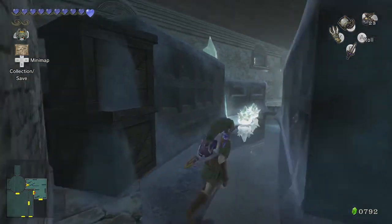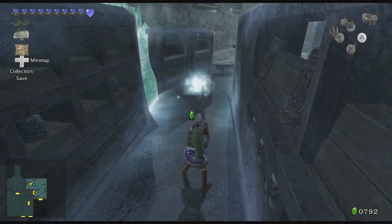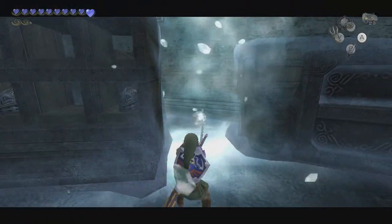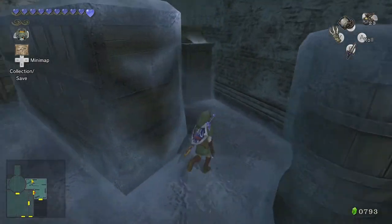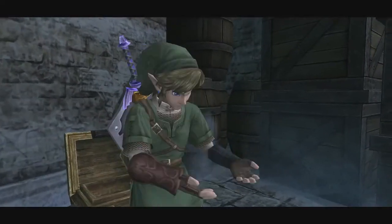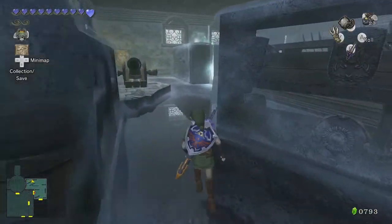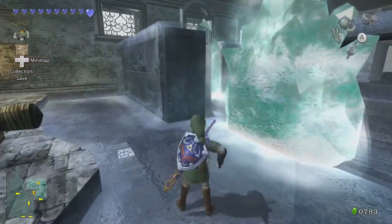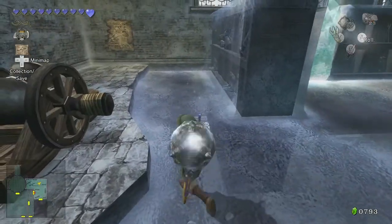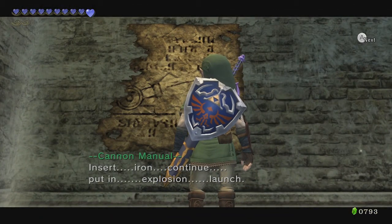I think the compass might actually be in here. Nope, I was wrong. But there are a couple chests in here — one carries bombs, of which we will need a lot. And the other treasure chest is over here. And here's the thing that shows us how to use the cannon. Cannon manual.